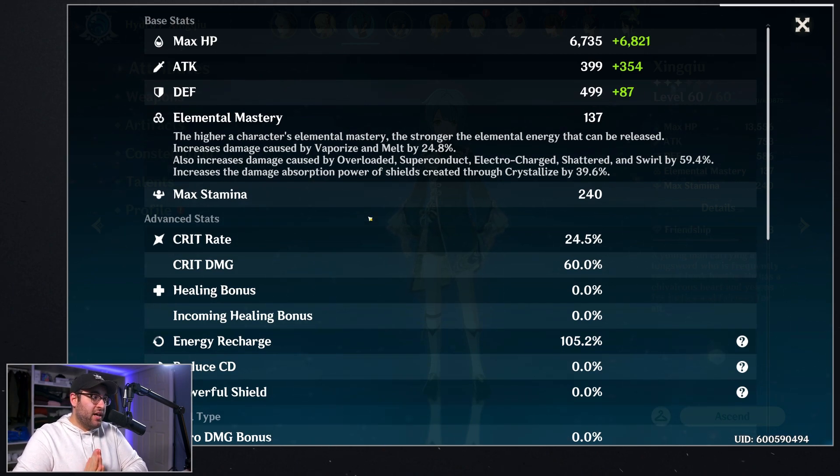If we read what the game tells you: the higher a character's elemental mastery, the stronger the elemental energy that can be released. It increases damage caused by vaporize, melt, overloaded, superconduct, electro-charge, swirl, and shattered, and increases the damage absorption of shields created through crystallize. Basically, this is increasing the damage caused by elemental reactions.